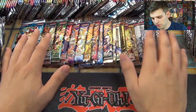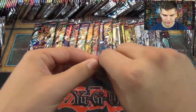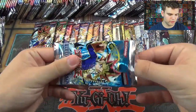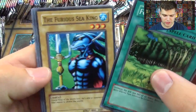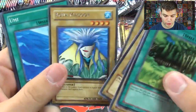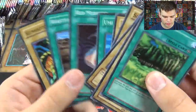We'll do these in order since it's the first 20 sets. This is Legend of Blue Eyes. We got Forest, The Furious Sea King, Steel Scorpion, Silver Fang, Aquamadur, Umi, Red Medicine, Wasteland, and Humu Toko. Awesome — we got a rare in that pack. You can see this is the newer printed card type.